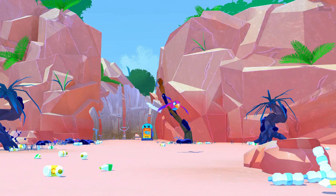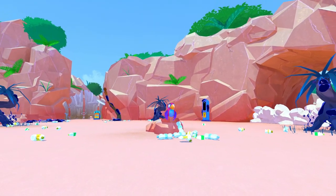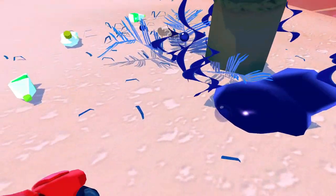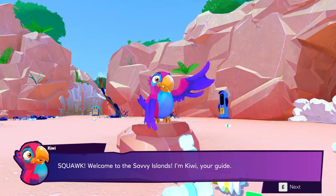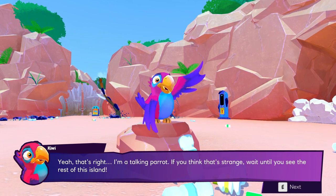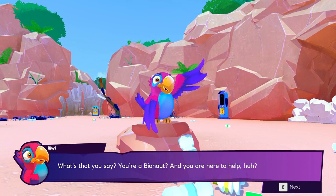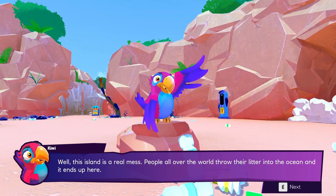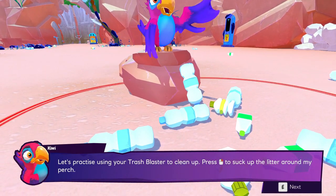There's a bird, and there's garbage everywhere. I think that's like our goal, to clean up the world. We're just hanging out here - nasty looking trees, stuff on the ground. Welcome to Saveri Islands, I'm Kiwi, your guide. That's right, I'm a talking parrot. If you think that's strange, wait until you see the rest of the island. You're a Bionaut? I don't know what that is. You are here to help? Well, this island is a real mess - people all over the world throw their litter into the ocean and it ends up here. Let's practice tossing, using your trash blaster to clean up.